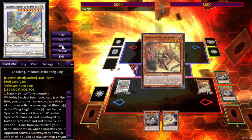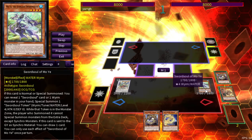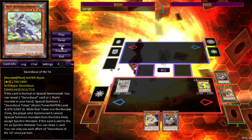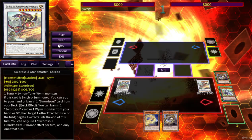We haven't used our normal summon yet, so we normal summon Ecclesia the Virtuous. She lets you send a monster to the graveyard and special summon a Sword Soul from the deck, but we won't need that effect. When Ecclesia is normal or special summoned, you can reveal a Sword Soul or Wyrm monster and special summon a Synchro Token — which is pretty cool. We convert those two into the Grandmaster. When Grandmaster is synchro summoned, you add a Sword Soul card from the deck to your hand. It also has disruption: as a quick effect, you can banish a Sword Soul or Wyrm monster from your hand or graveyard to target an effect monster on the field and negate its effect — so it's an on-field negation plus a search.